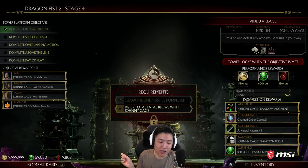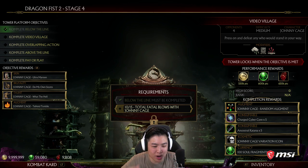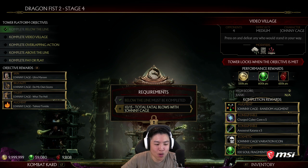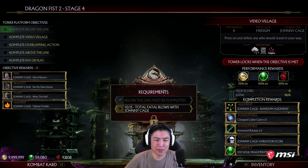We got 9,999,999 coins in MK11. We worked really hard for this. We now know the max amount of coins you can get. What am I going to do? We're going to go on a spending spree.